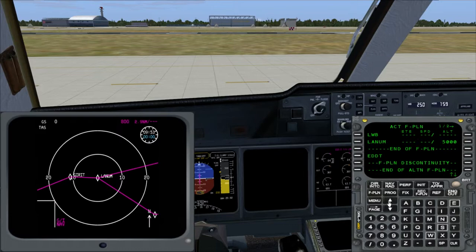So that's it. You just got your route manually into the MCDU of the MD-11, including SIDs and STARs. It's easily done. I wish you always good flying and a lot of fun. Bye!